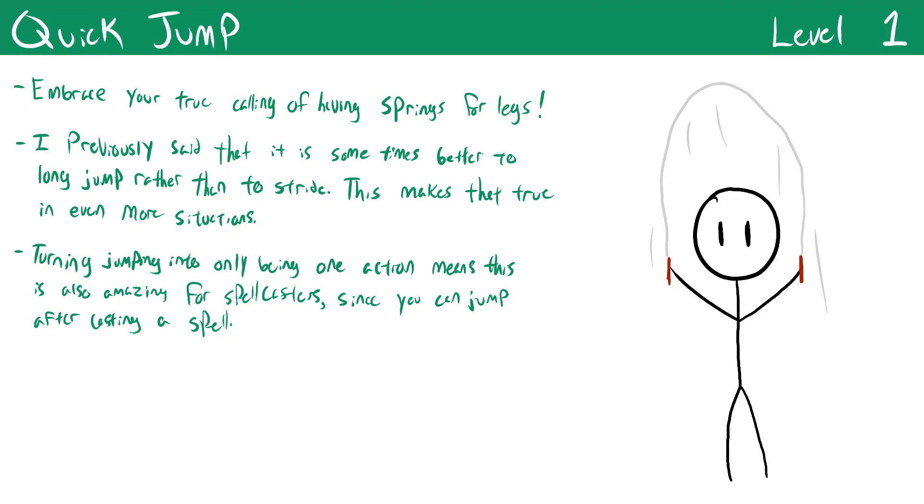Quick Jump lets you use high jump and long jump as a single action without performing the initial stride — it's just the jump part. In difficult terrain, a normal move action gets most characters 10 feet. But with Quick Jump, if you can reliably roll a 25 on your Athletics check — which happens if you're speccing heavily into athletics — you can move 25 feet with one action, two and a half times further.